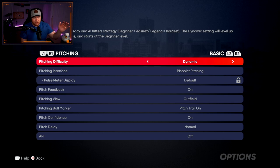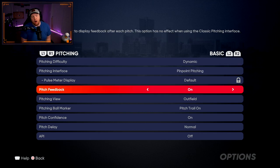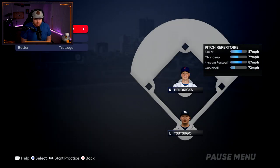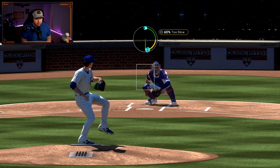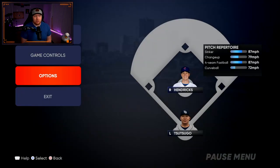For pitching, I think the move right now is getting good at pinpoint pitching. It's tough but worth it — I think it's going to be the most accurate and pitching will actually matter this year. I've heard analog is better than last year in terms of pitches hanging, and SDS said the hierarchy is: pinpoint is most accurate, then meter, then analog. I don't recommend classic or pulse. Pitch feedback on — I like to see where the pitch ends up. Pitching view I use outfield, which is similar to broadcast except it stays constant across every stadium.